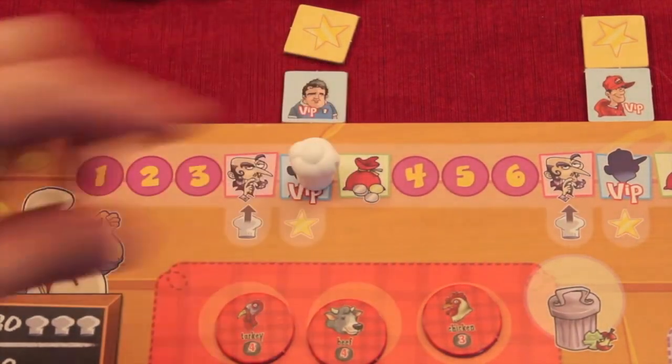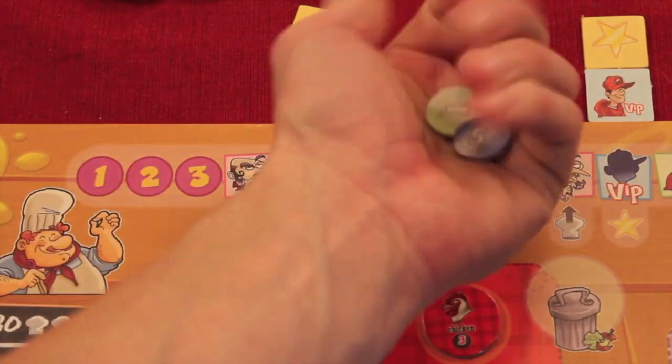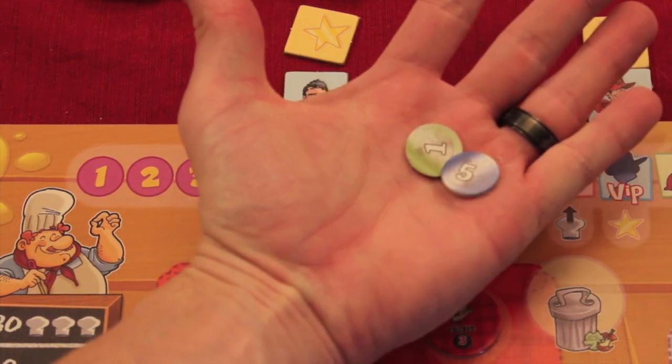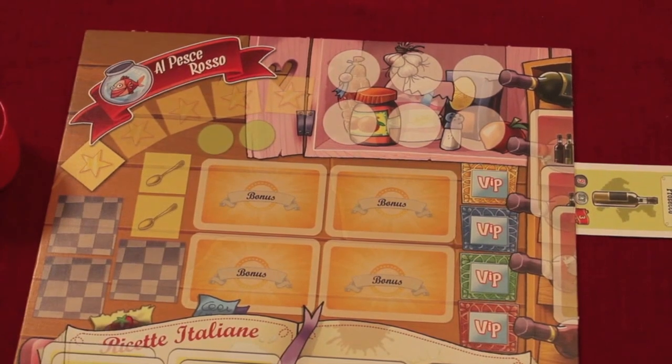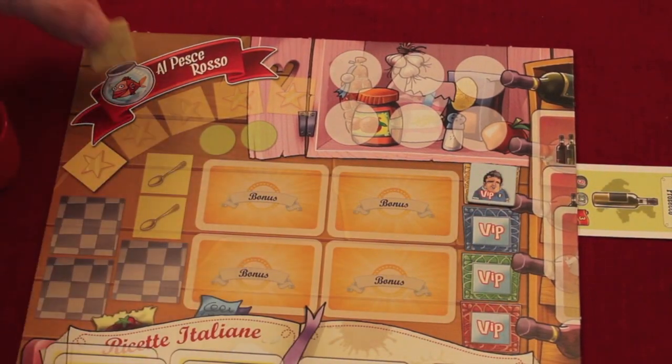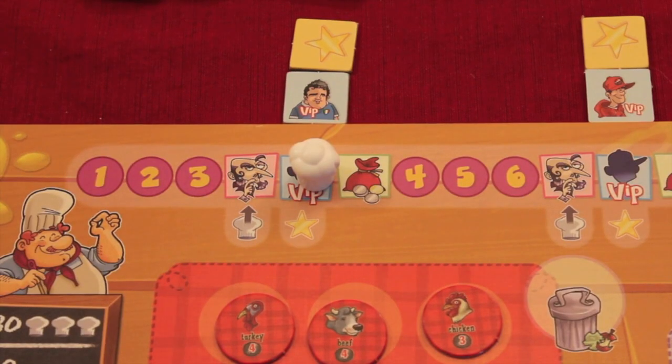After that round we move to the VIP auction round. You're trying to bribe a VIP to endorse your restaurant, which brings more people in. It's a closed bidding where everybody bids a certain amount of coins, holds them out, and everyone reveals simultaneously. The highest bidder wins the VIP token and star, worth 10 points at the end of the game. Losers have to pay half their closed bid — so it's a tough decision whether to go all in or not bid at all.